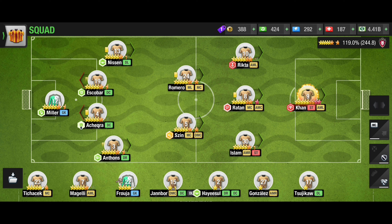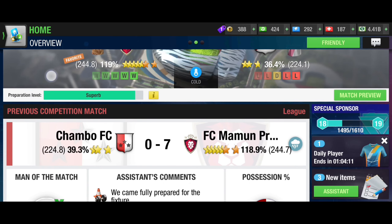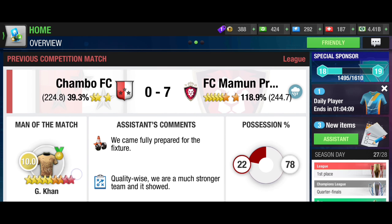All you have to do is put all your reserve players and unnecessary bench players in auction for just one minute, go back to that section and claim the skill reward, then come back and cancel all your players from the auction to get them back in your squad.